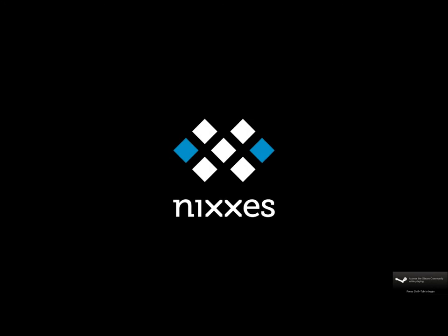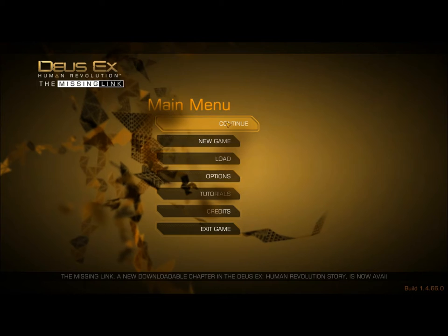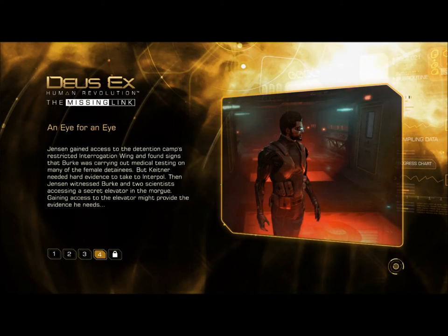Hello everyone and welcome back to Let's Play Deus Ex Human Revolution: The Missing Link. Last time we had made our way through the interrogation wing and taken the secret elevator to the restricted wing of Rifleman Bank Station. So let's pick it up there. Chapter 4: An Eye for an Eye.